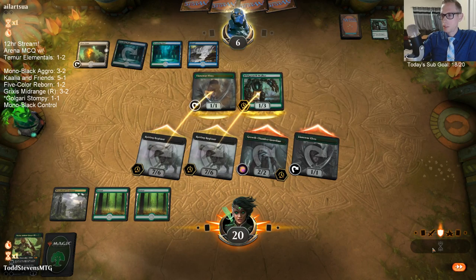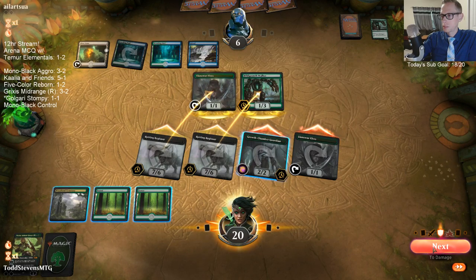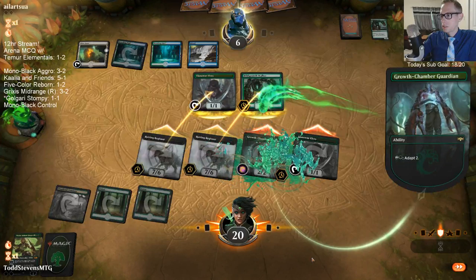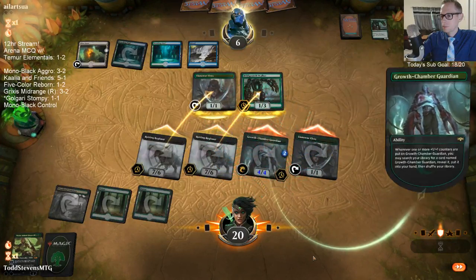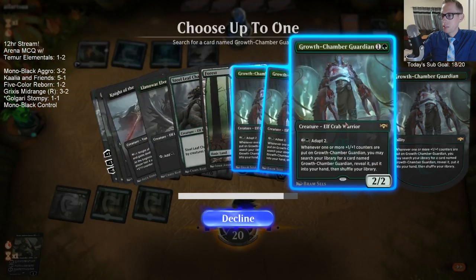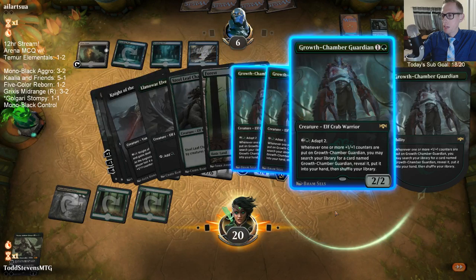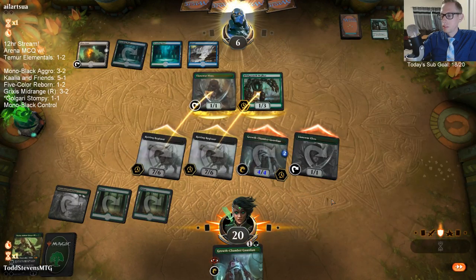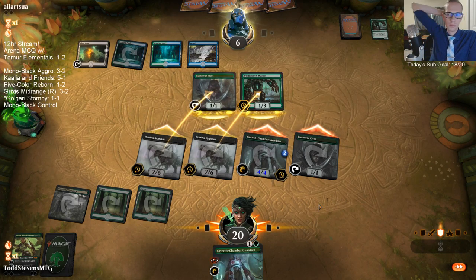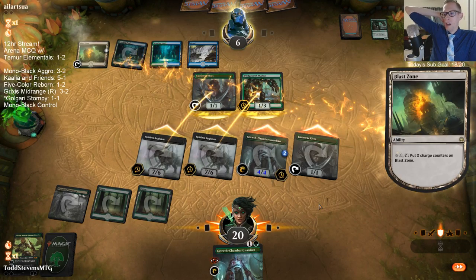So they both have to chump. The Growth Chamber Guardian putting into my hand doesn't really matter. I guess if they had like a sweeper somehow — I don't know how they're getting the sweeper, but I guess if they had a sweeper, then we'll have a backup card here.